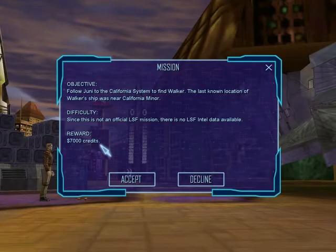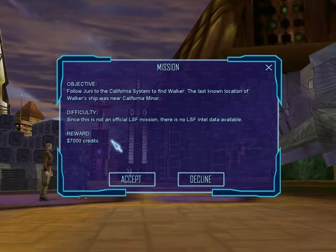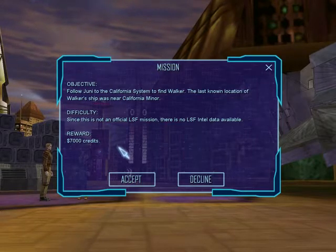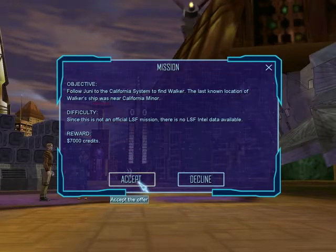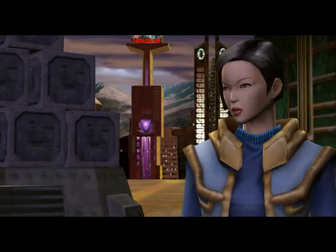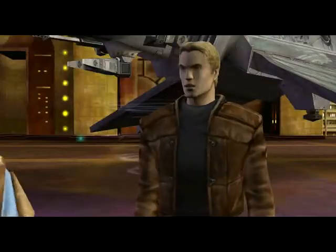We get 7,000 credits for that. Followed Junie to the California system to find Walker. The last known location of Walker's ship was near California Minor — that's where I came from. And since this is not an official LSF mission, there is no LSF intel data available. When do we leave? In a few minutes — I need to finish up some business inside first. Watch yourself. Keep an eye on our ships.